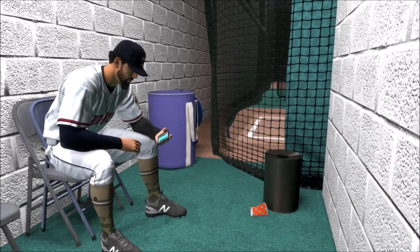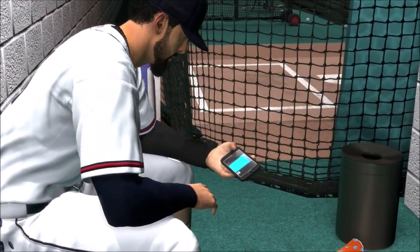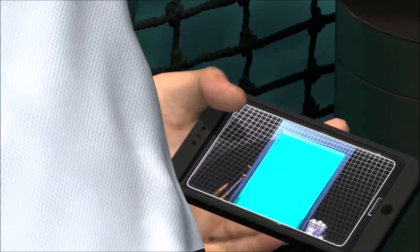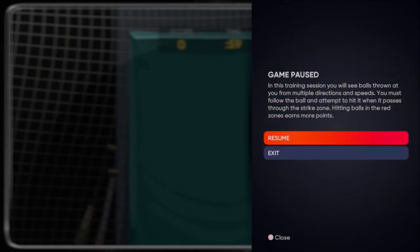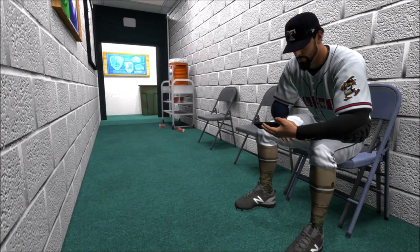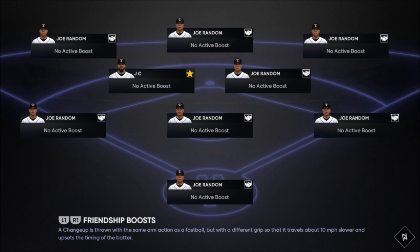Go to batting cage, hit skip. As it starts, just exit it — nothing happens here, don't freak out. You can do the batting cage if you want but it's a waste of time, so just exit it, bada bing bada boom. No big deal, go to the next game, rinse and repeat — that's pretty much what this glitch entails.